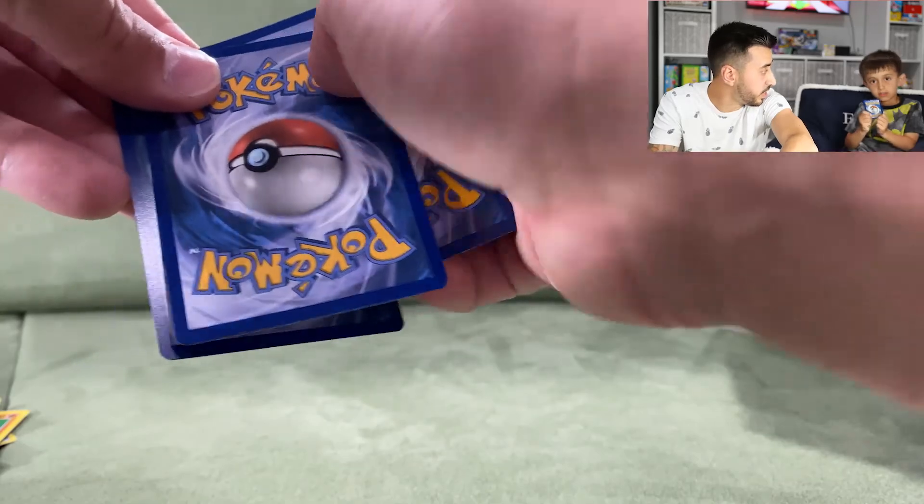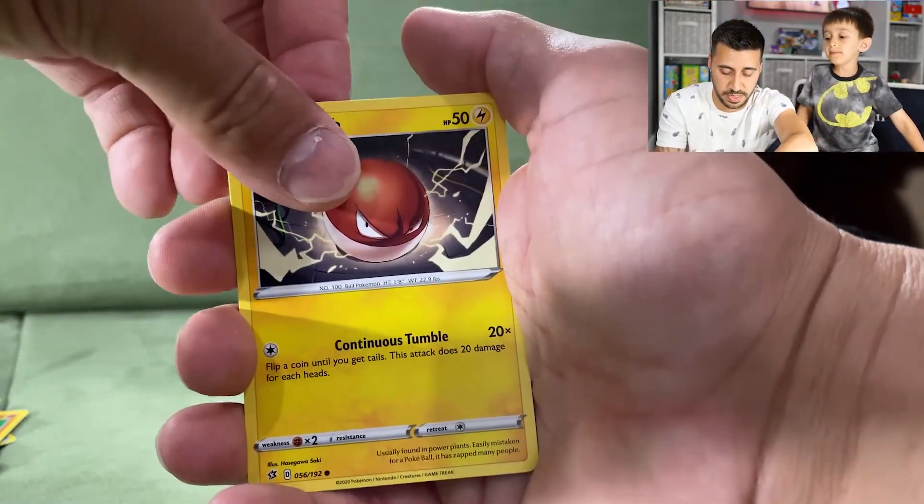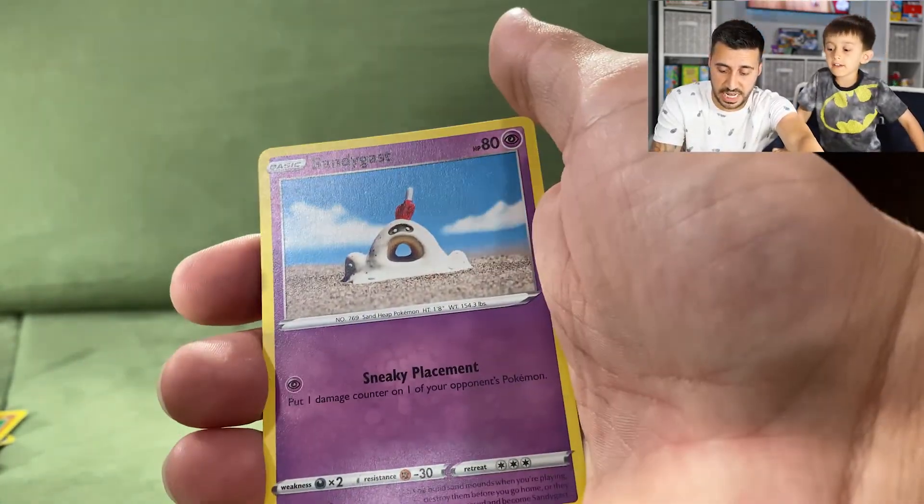Another pack: a Voltorb, a Burning Scarf, and a Sandygast. This is pretty rough — hoping the second video has a lot more excitement.